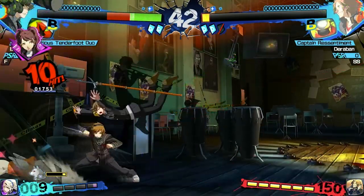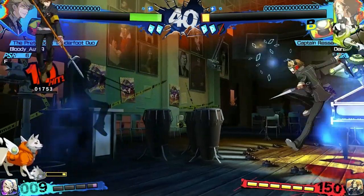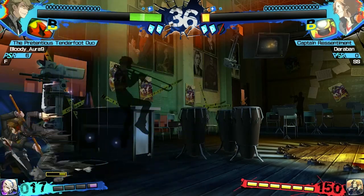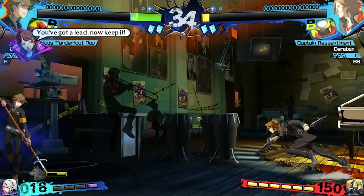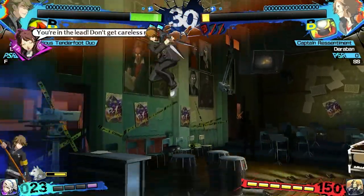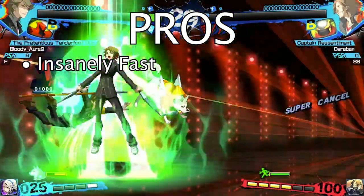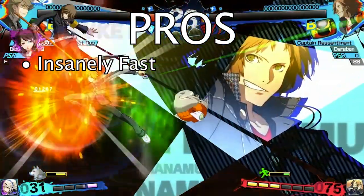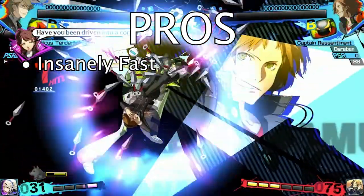Yosuke plays a bit differently to the rest of the cast in Persona 4 Arena and Ultimax, but once you get a hang of it you can be an absolute demon with this character. He is quite literally the fastest character in the game, and you can feel that the moment you pick him up in training mode — how high he jumps, how quickly he covers ground, and how overwhelming his pressure can feel.